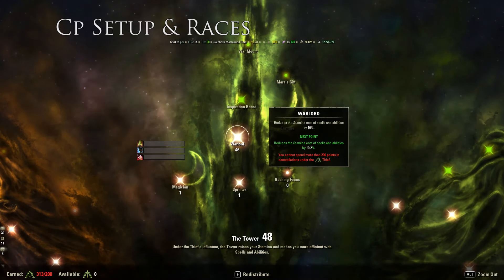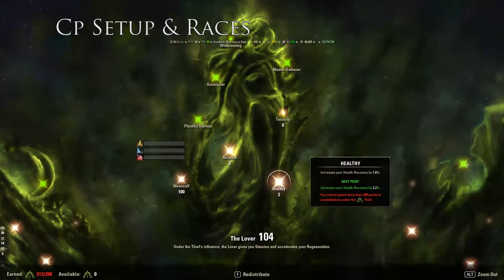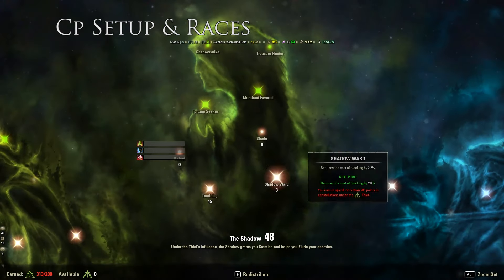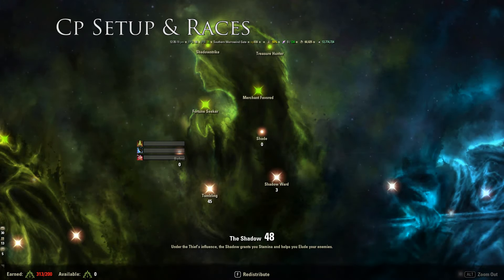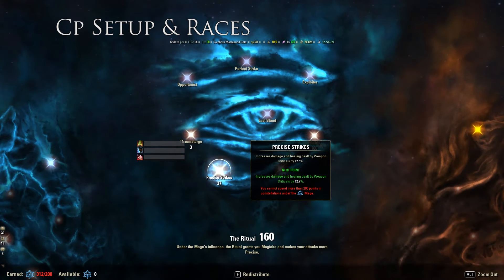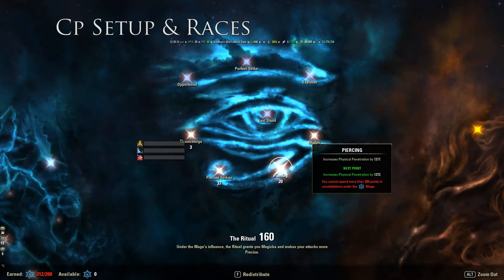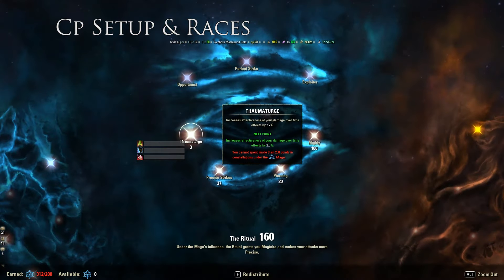For Champion Points: 1 into Magician, 46 into Warlord, 1 into Sprinter, 100% into Mooncalf for that recovery, and some into Arcanist. Into health — if you use Troll King, put more into health, maybe 10 to 15 points, to stack that bonus. And 37 into Precise Strikes is just right since proc sets can't crit anymore. 20 into Piercing, 100 into Mighty, and 3 into Thaumaturge.